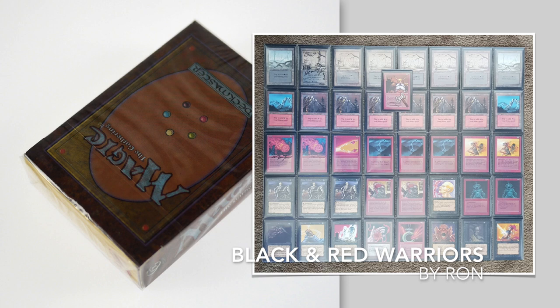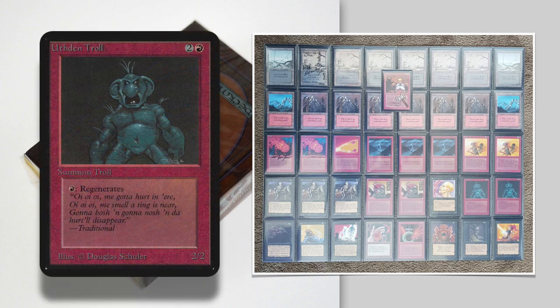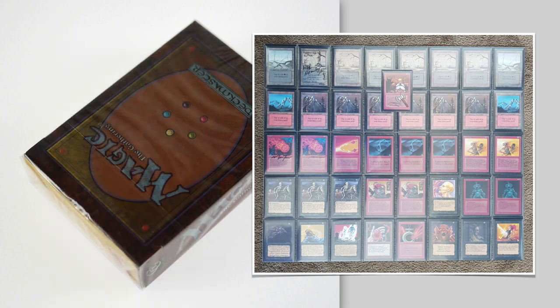Here we see the deck of Erwin. The first thing that really stands out is that beautiful Dwarven Warriors alter with an axe drawn on it, altered by Douglas Shuler himself. The Dwarven Warriors can tap to make any creature with power two or less unblockable. Looking at Erwin's deck, we see a lot of two-power and lower creatures — the Often Trolls, the Drudge Skeletons, the Orcs. There's also a lot of regeneration here; both the Drudge Skeletons and the Often Trolls have regeneration, so it's going to be quite hard for the opponent to get rid of them — unless they have Swords to Plowshares, and Ron is packing a couple of those.